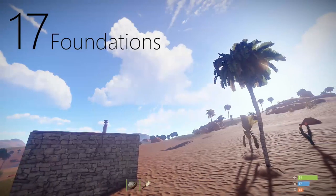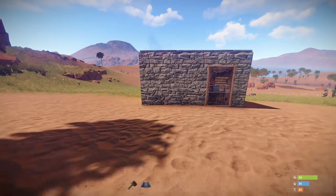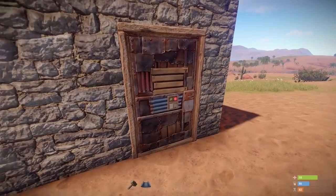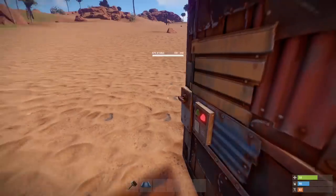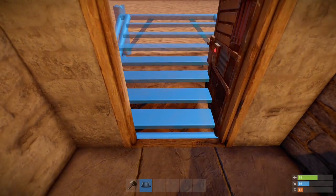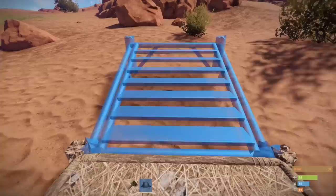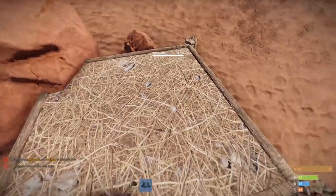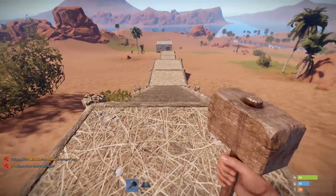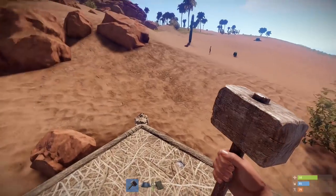How big is the proximity? It's 17 foundations. So I'm at my base now and I'm going to build northwards 17 spaces. I'm standing here, pulling out a foundation, placing 17 northbound — and there we go. I'll place a bag here; my original sleeping bag will not be affected by this one.